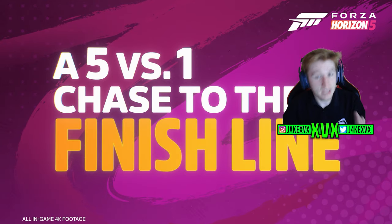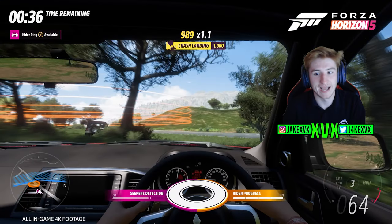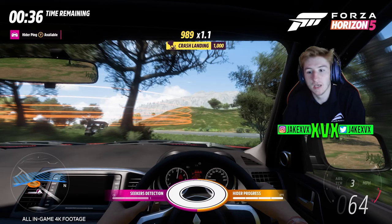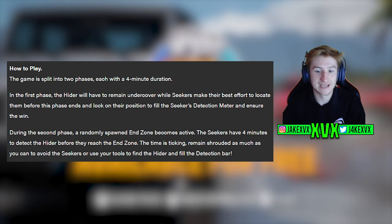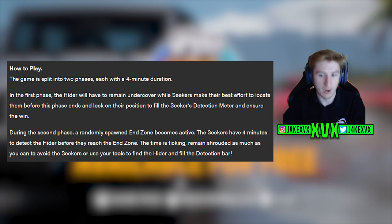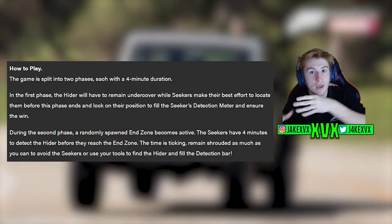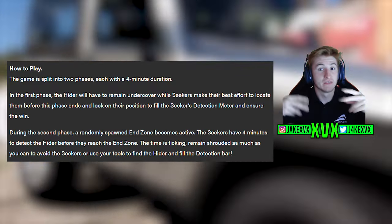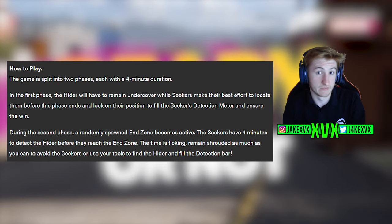During the second phase, after those first four minutes, a randomly spawned end zone becomes active. The seekers have four minutes to detect the hider before they reach the end zone. So in that first four minutes, the hider hides and stays out of the way, and in the second four minutes there's an end goal to reach before the seekers find you. Both hiders and seekers have tools, also known as power-ups.